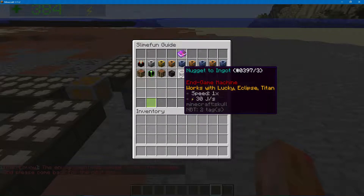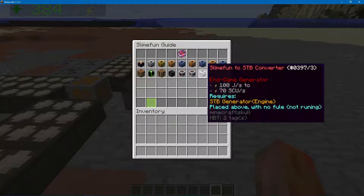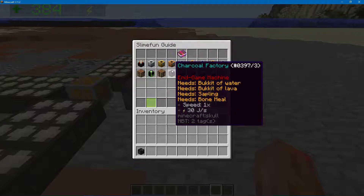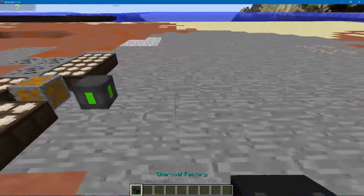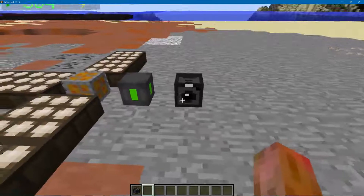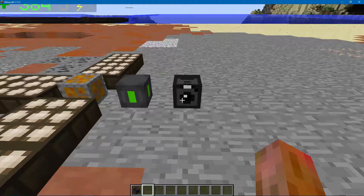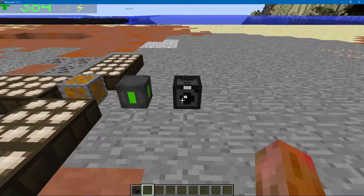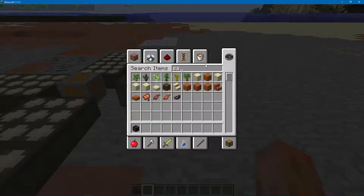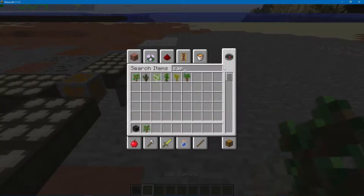These machines are really cheap to make right now. We have a charcoal factory, a nugget to ingot, an ingot up, and a SlimeFun to STB energy converter. I'll start with the charcoal factory — it's more complex than other machines, but if you have a tree farm you can get saplings from it, and you can get your bone meal from a skeleton farm.